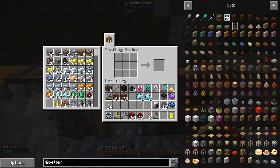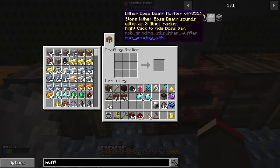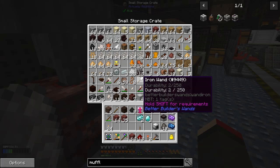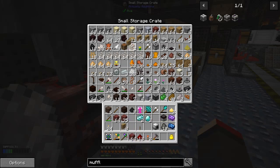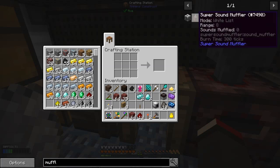Let's make a sound muffler. Control and A should highlight it all. Fairly straightforward recipes — what's this one? They're good ones, aren't they? So we need a note block, that shouldn't be too difficult. Some sidings — that's all we need. Eight. Fourteen's far too many, I'll just split that into two. And some redstone. So let's make the note block.